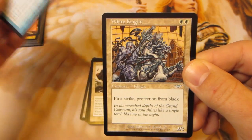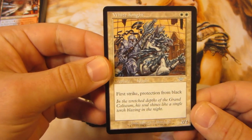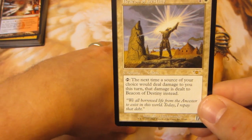First uncommon is Liege of the Axe Soldier — pretty cool. Then we got a Morph guy and a Mistform Wakecaster. A White Knight — classic. And our rare is... Beacon of Destiny.